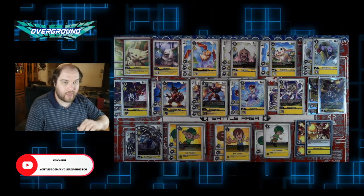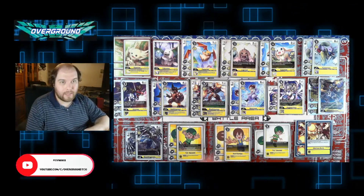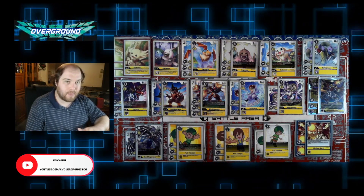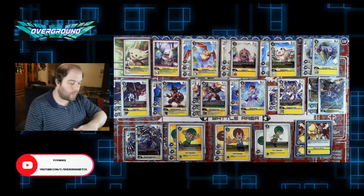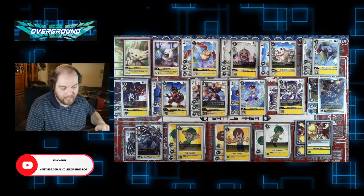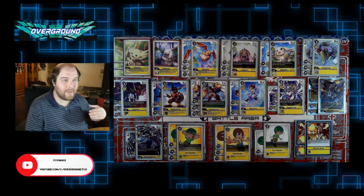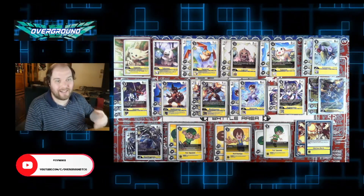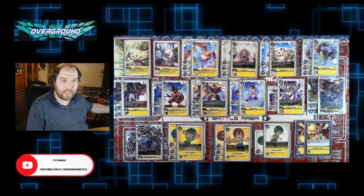Geo Greymon also helps in random niche situations — going up against a Mega Zoo deck, for example, or when I just don't have enough Tamers to get over the top. It helps with my math and lets me knock out bigger Digimon I otherwise couldn't. And for four cost, it's not as bad as slamming down Repamon, and it gives a fun little inheritable to have in my back pocket throughout the course of the game — something Repamon doesn't give once you evolve over it.